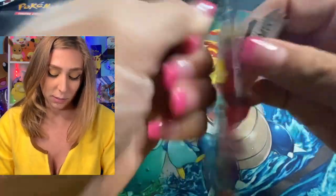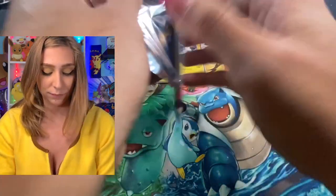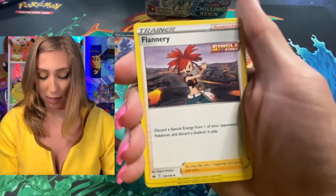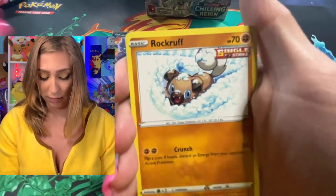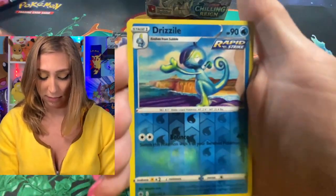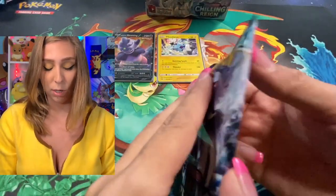Let's go with my buddy Moltres. Lightning Energy, Rugged Helmet, Flaaffy, Kakuna — very cool, I like him. Rockruff, Doggy Friend, Hatenna, having a good time, Castform, reverse holo Drizzile. And for our rare — Ampharos. But that's okay, we like Ampharos too.